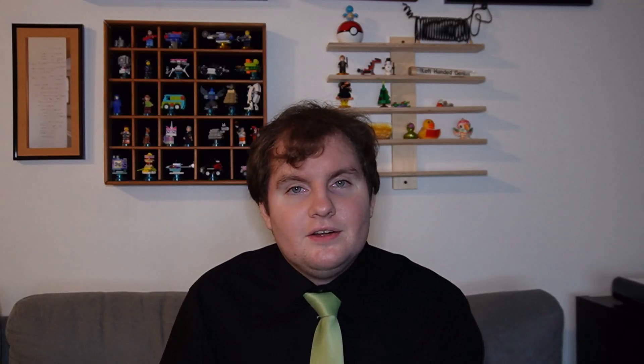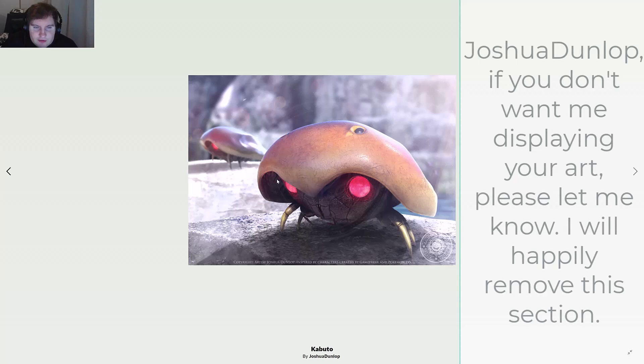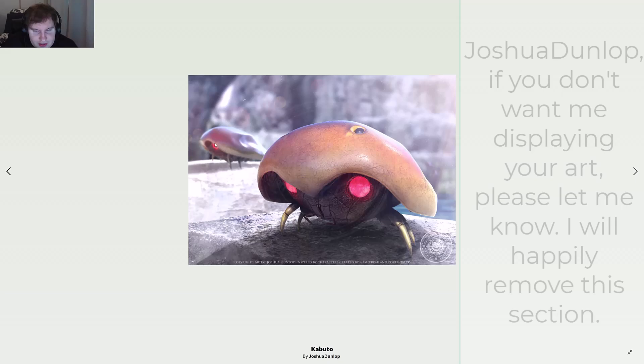Now let's look at fanart! Hello and welcome to the fanart section of the video. Nobody submitted fanart, so instead we're looking at DeviantArt fanart. This is the only image we'll be doing today: Kabuto by Joshua Dunlop — a more realistic Kabuto. That's kind of fun. You can definitely see something like this in Detective Pikachu. You can see it up close and then see the full body in the background with another one there. That's it!